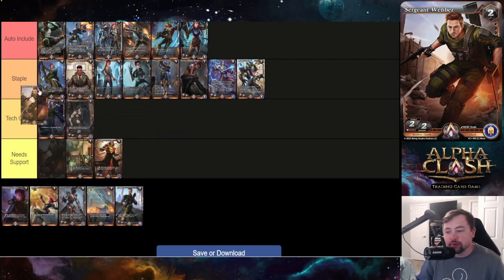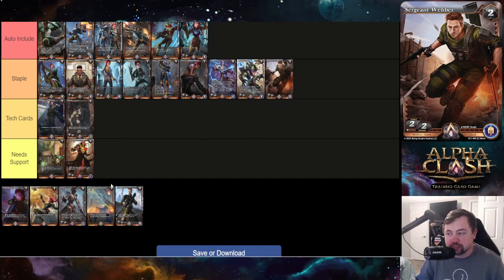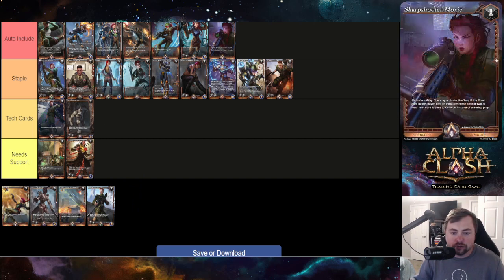Sergeant Weber is just a casual two-drop two-two — I'm putting it in staple. It's searchable off Moxie's hunt effects, buffs well with weapon support, and is a solid early-game body.